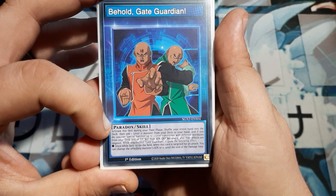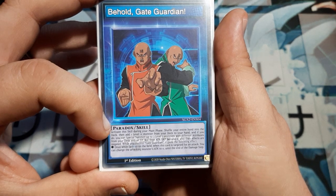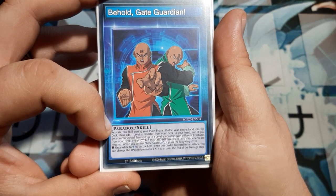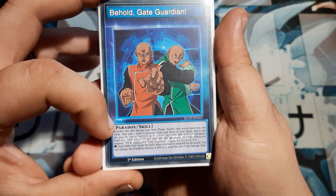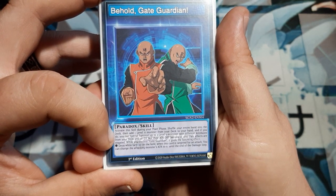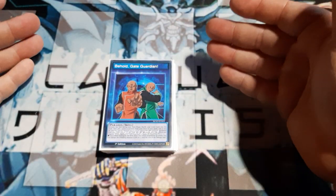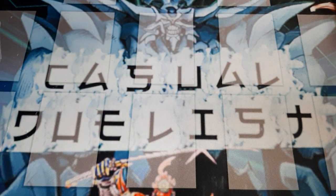Activate this during the main phase. Shuffle your entire hand back into the deck. Add one Level 11 monster card from the deck to the hand. And if you do, you can special summon up to two Level 7 monsters with different attributes from the deck and/or discard, with their attack and defense values becoming zero. Their effects will also be negated. While you control a Gate Guardian monster card, the Gate Guardian will gain the following effect: once while this card is face-up on the field, when it is targeted for an attack, you can change the attacking monster's attack value to zero until the end of the damage step. So essentially, it's going to give Gate Guardian the same effects that Kazujin, Suijin, and Song of the Thunder all have.